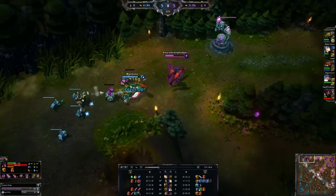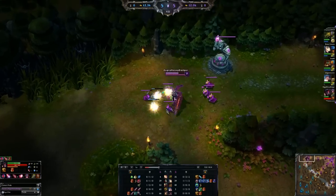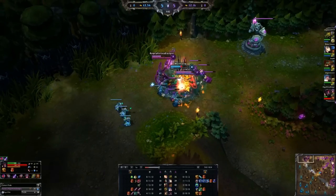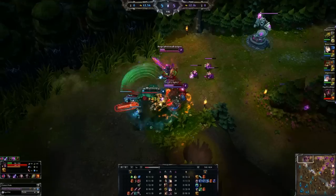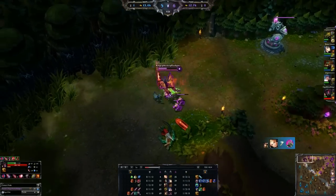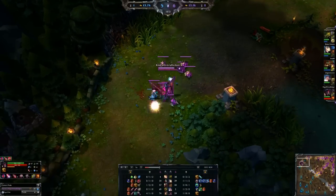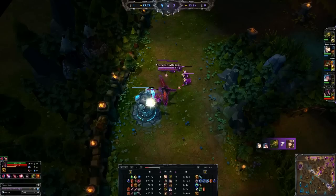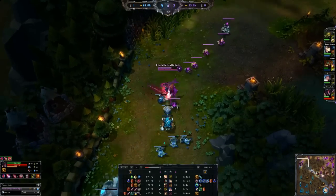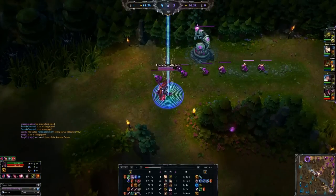At level 2 or 3, depending on what order you like to max things, you're going to put a point into Dark Flight — that's your Q ability. You jump up in the air and smash down. We're going to get into a little fight here and I'll use my ultimate to pick up a kill on the Renekton. Then I can switch back to Bloodthirst and get almost all my life back pretty quick — you can actually stay in lane quite a long time, especially if you're not getting harassed really heavily.